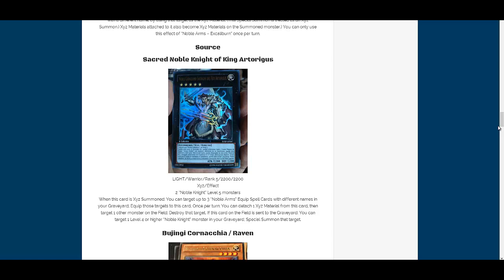One of them is the new Noble Knight XYZ monster, a card I've been really excited to hear about. Its name is Sacred Noble Knight of King Artoragus. It is a Rank 5, requires two Noble Knight monsters that are Level 5 to XYZ summon into it. It's Light, Warrior, 2200 attack, 2200 defense — same attack and defense, which is kind of neat.